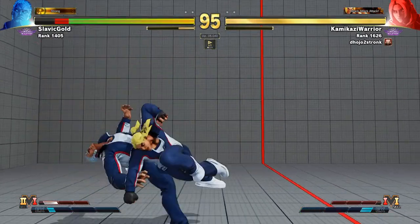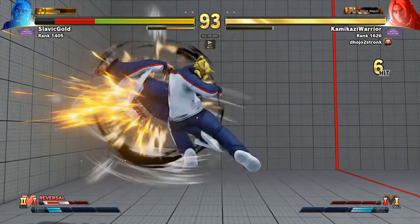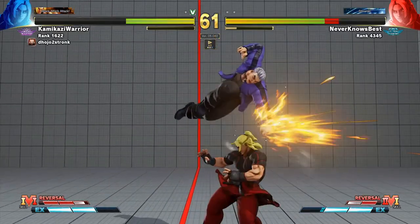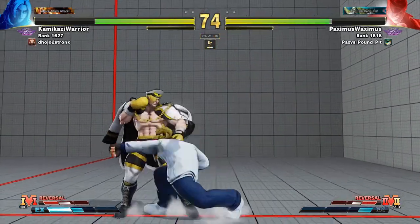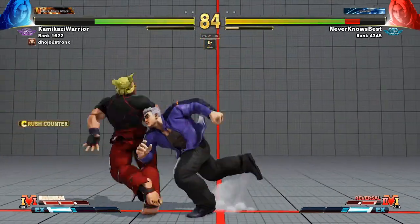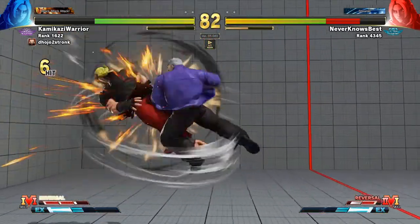Second, you're going to want to jump at your opponent a lot. Ken's jump fierce is literally his best button. If he gets hit, great; if he blocks it, still great — you're still winning. And sometimes it's an awkward angle and they just miss their anti-air, in which case you get to punish on the follow-up.